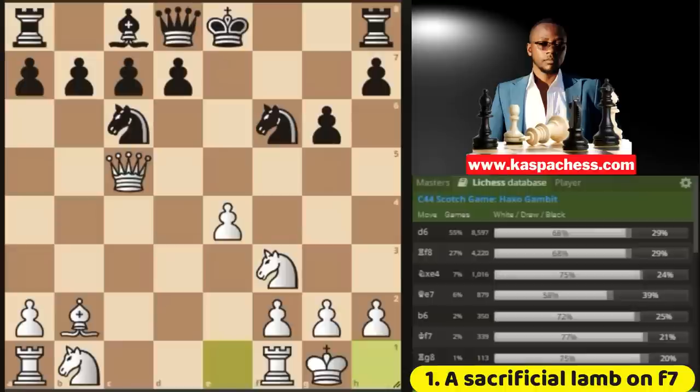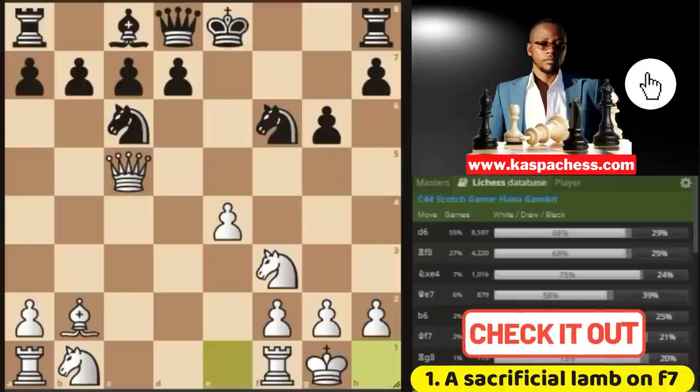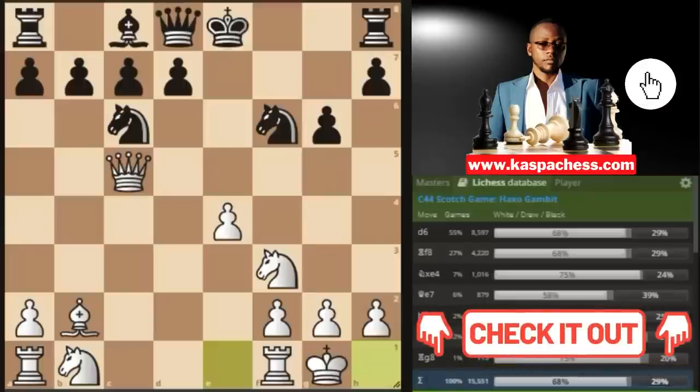If you want to know how you can sacrifice your bishop on f2 with the black pieces, you can watch the video linked above after watching this video. Let's move on.